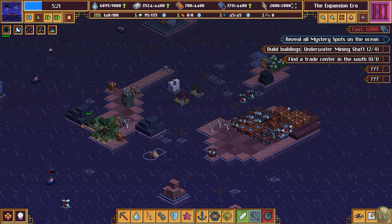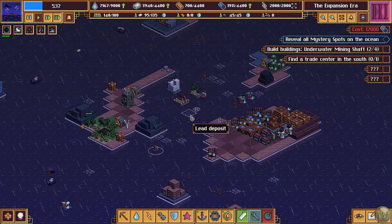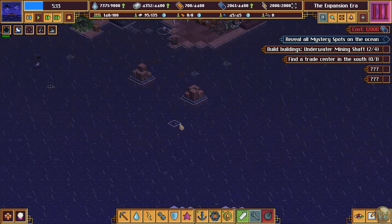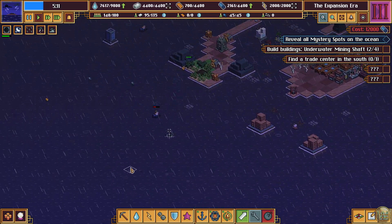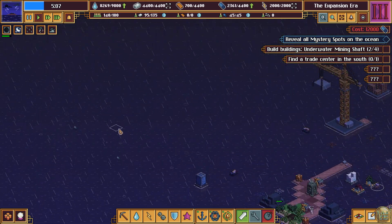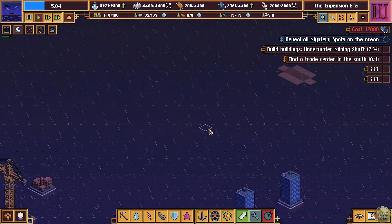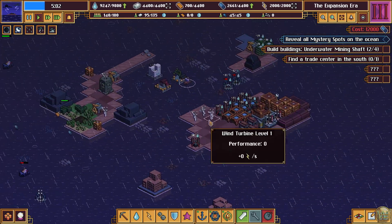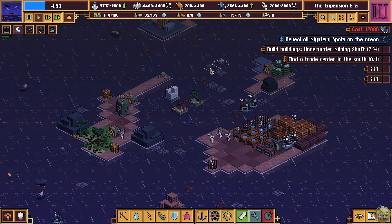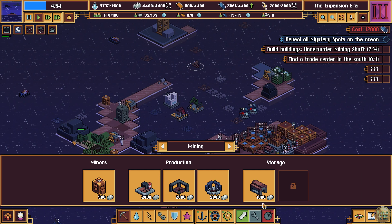Underwater mining shafts again — or still. There it is. And now I've got two. You can come over to another one. Since I've got two I might as well make it two. We don't have any more — well then, never mind. Can I delete those ships? No, you cannot. Let's do underwater mining — that's what I was trying to do. Copper here and then probably more lead to get the lead out.